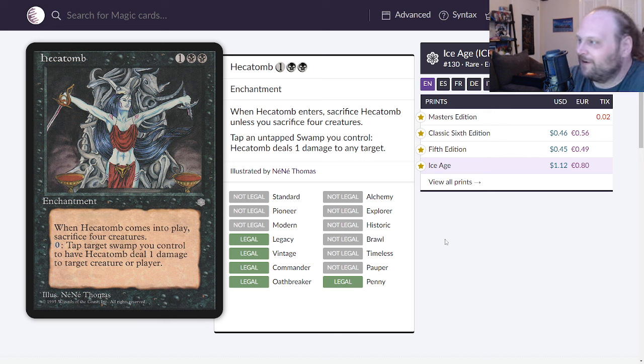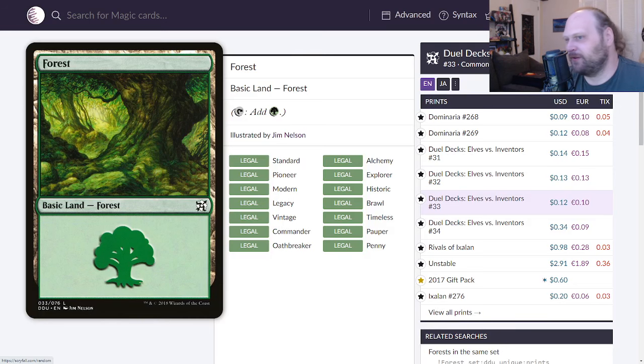You can use this ability at the end of an opponent's turn, tap down your remaining lands, deal damage. Hecatomb is on my top 100 list of favorite cards of all time. I'm going to give Hecatomb a 6.7. I think this card deserves more analysis and for people to realize how incredible it can be. Play Hecatomb. Moving on — Forest basic lands get a five, this one looks okay.